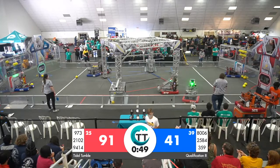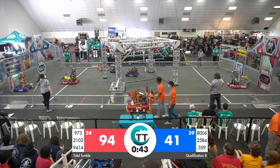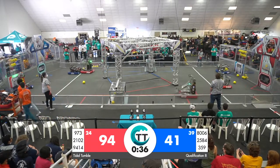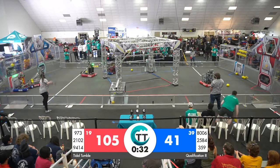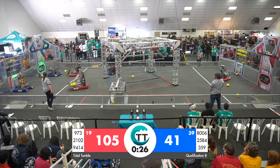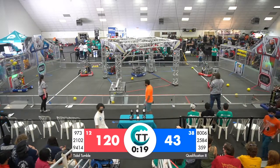Scores up for blue from the Hawaiian kids — it's a good volley from them. 8006 is playing defense on the red alliance human loading zone, which is not a good strategy — that is a foul if you contact them. So every time a red robot contacts 8006, they are getting a free foul, which helps them. We're down to 20 seconds remaining, 973 up for the shot.